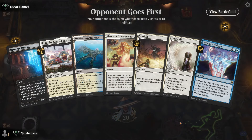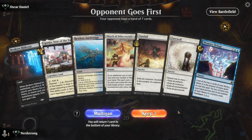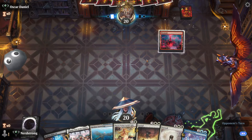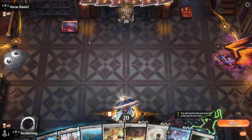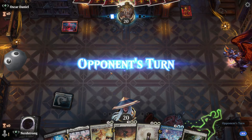This next hand doesn't look too bad. We have a Restless Anchorage, an Eiganjo, and a Brokers' Hideout — giving access to all three colors. We also have Memory Deluge, Farewell, Sunfall, and March. Pretty decent opener, so we'll keep it. Looks like we're up against Red though, and that's bad for me. Let's go ahead and play the Restless Anchorage first.